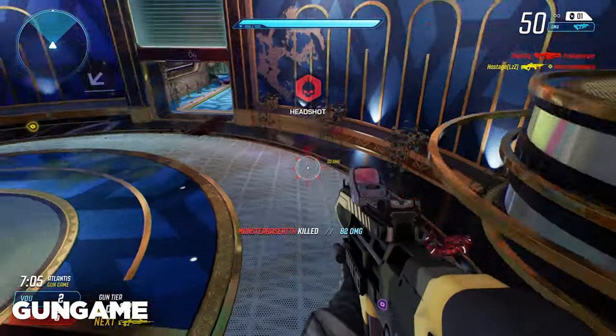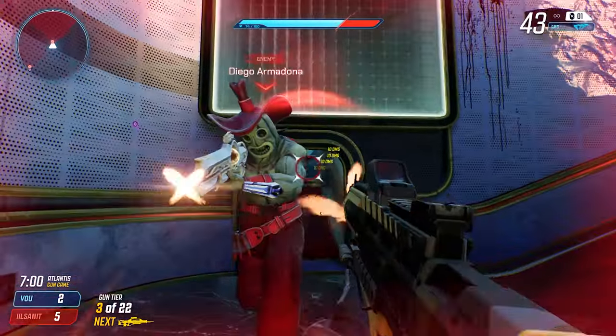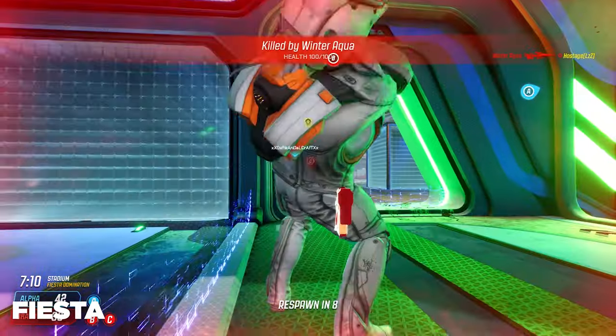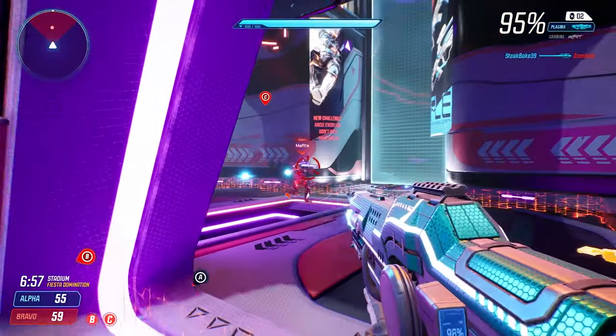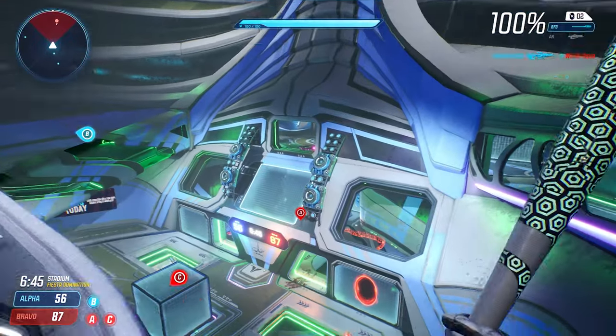Every kill in gun game gives you a new weapon. Get all 20 weapons to win. If you kill someone in melee, you will deduct one weapon rank from them. In Fiesta, each time you spawn you are given a random loadout. This means you can go from having a loadout of weapons suited for close range to long range immediately after dying. It's a fun game mode that gets you used to all the different weapons in the game and how to use them effectively under pressure.